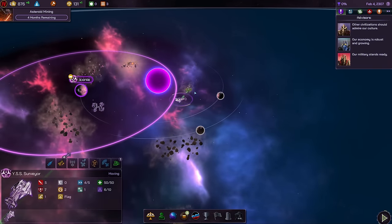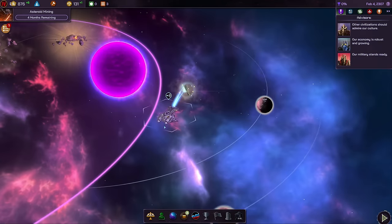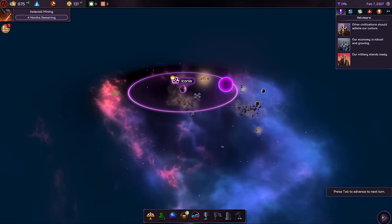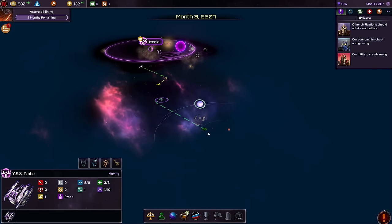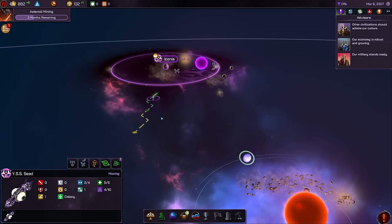Turn two was quite busy. Let's go ahead and start the exploration of this artifact over there — my ship is now doing that and we'll hopefully get a bonus out of it. My ships continue to move. There's a new system my probe is getting closer to now — class zero dead planets. That's not great, but nothing we can really do about that.